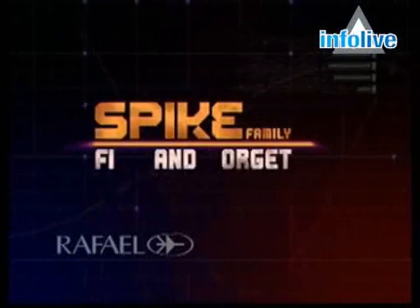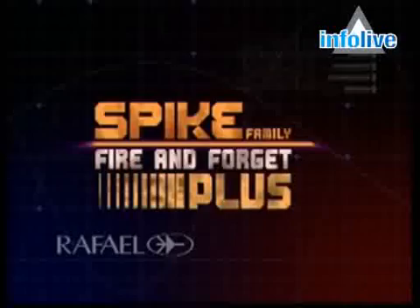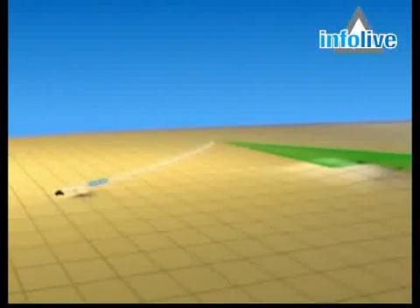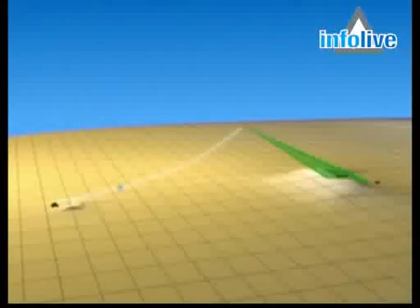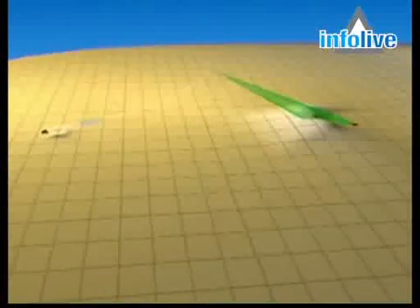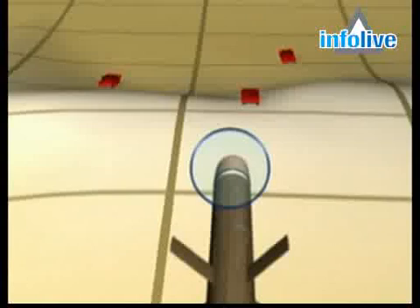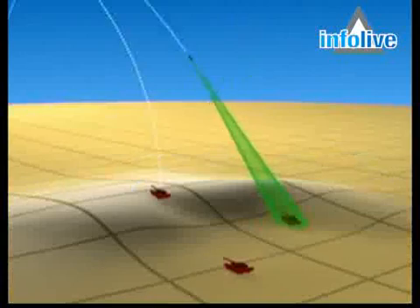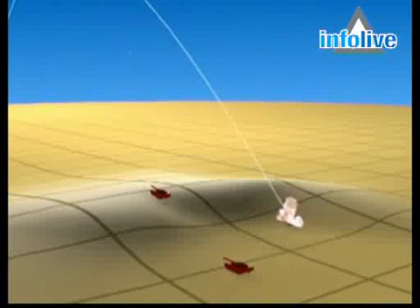The Spike missile provides an additional mode of operation: Fire and Forget Plus. In this mode, a bi-directional fiber-optic communication link provides a visual image of the battlefield, with a view of the missile approaching the target from above. The gunner receives real-time intelligence from the missile seeker and can send control commands to the missile.